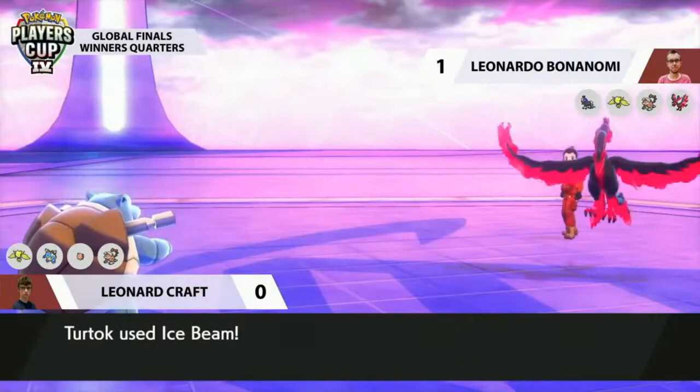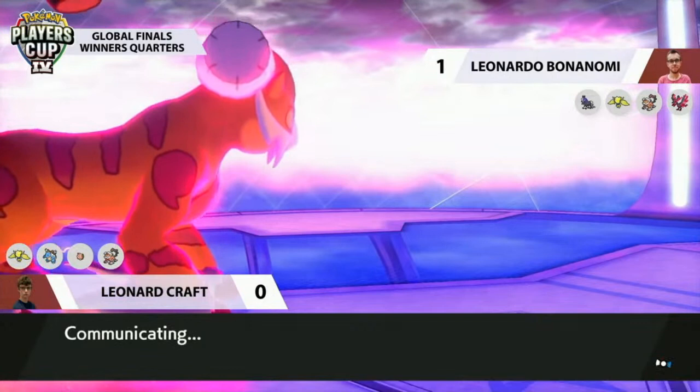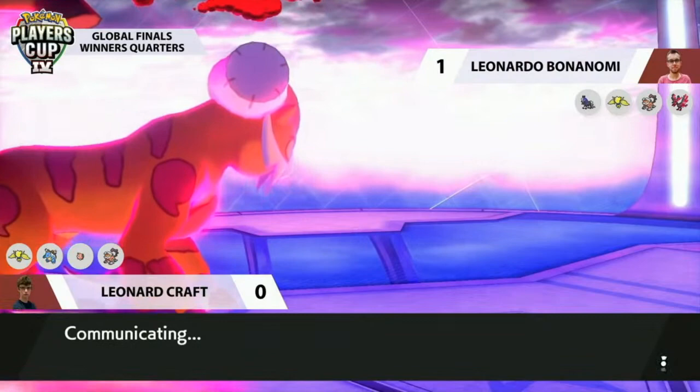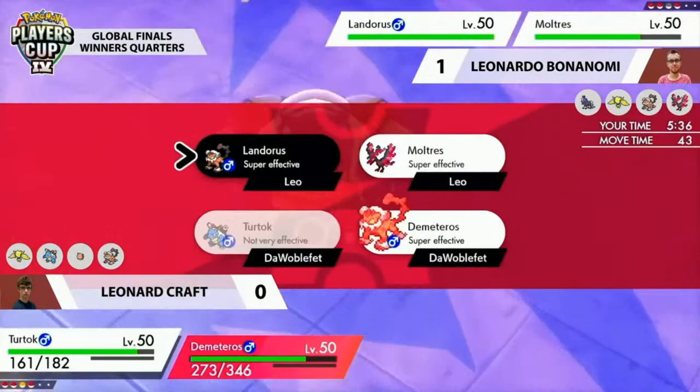Regieleki switches out into Moltres, who is weak to Ice — so this will still do some nice damage. Leonard deciding to Dynamax Landorus at this point — it's the Pokémon he's Dynamaxed the most throughout Players Cup, along with Regieleki. A Max Airstream into the Spectrier slot will knock out Spectrier. Since Moltres didn't attack this turn, there's no immediate threat onto Leonard's end.